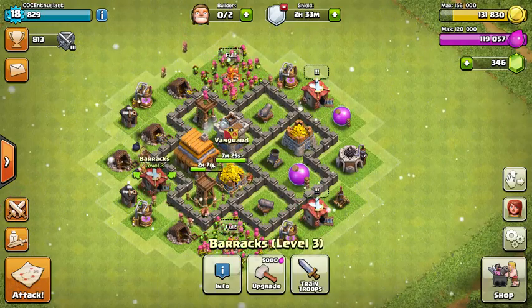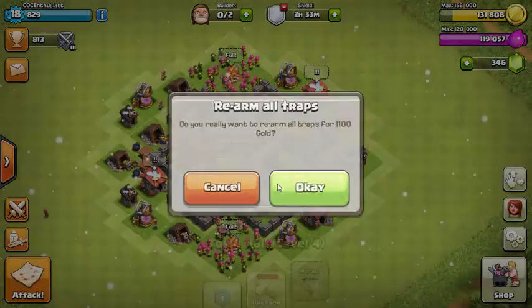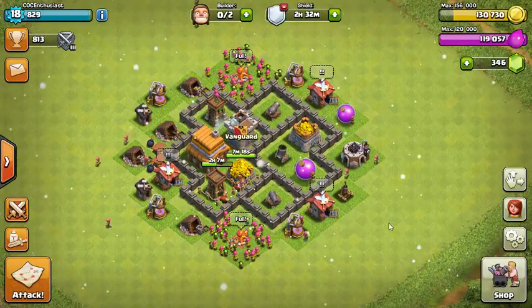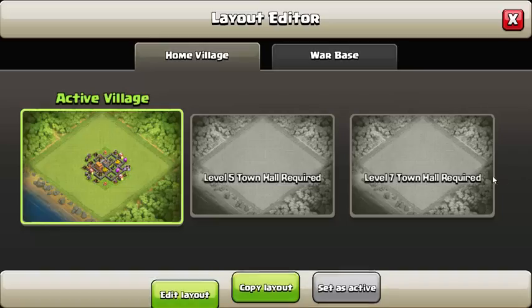The Clan Castle has the strongest defenses — Archers and Wizards — just because they're the strongest defense troop for my Town Hall level and what my friends can actually spare me.